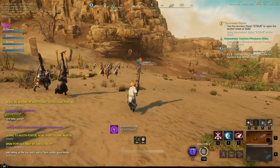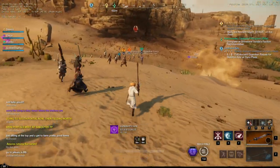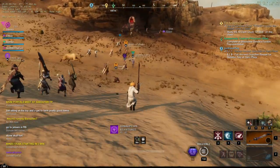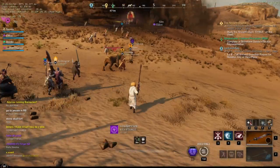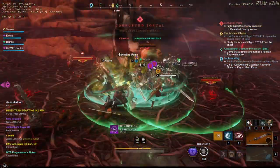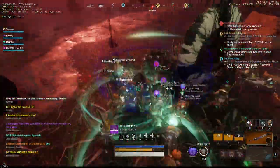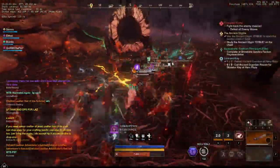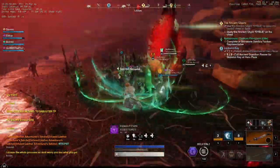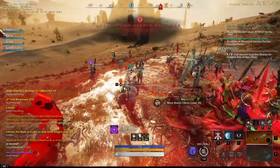The next fastest and most efficient way to gain territory standing is through corrupted portals. In global chat or recruitment chat you'll often hear people say 'portal run in X location.' You join up as a huge group and go through these portals that pop up on the map. The great thing is you not only get territory standing and weapon XP, but also a chest once you eliminate it. Once you take one down, move on as a group to the next one.